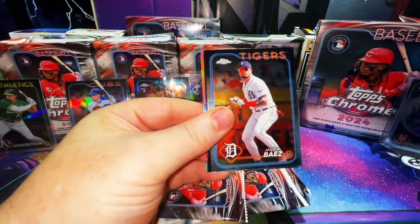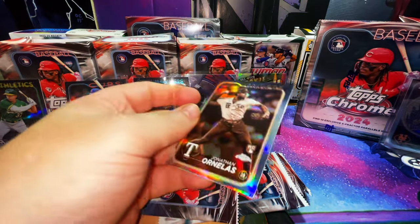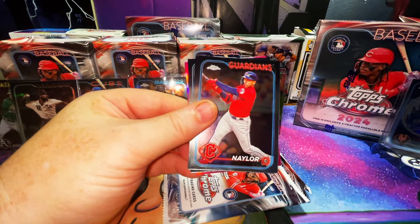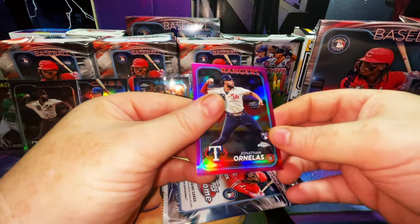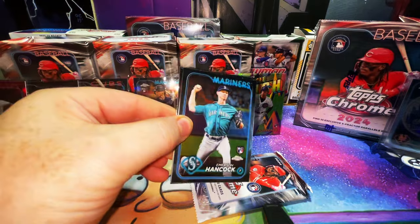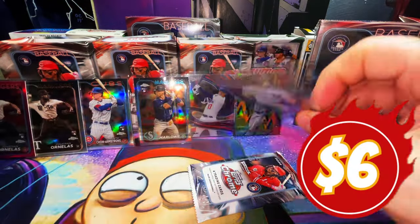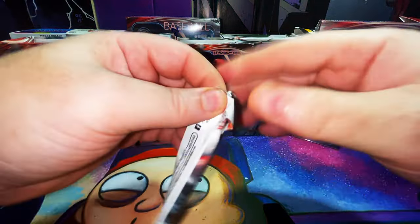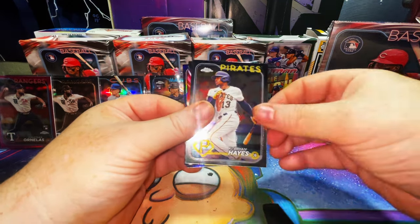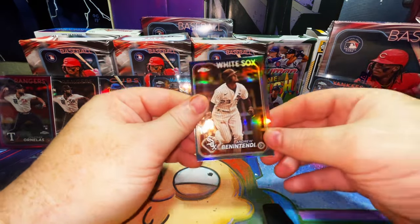Orion Kerkering rookie card, Machado — Dodger killer — Aaron Nola, and a Trea Turner. Javi Baez, Hizzo, All-Etch with Christian Yelich, and a Jonathan Ornelas sepia rookie card. Chris Murphy rookie card, Bo Naylor, Chris Sale, Max Scherzer, and another Jonathan Ornelas — this one's a pink refractor. Emerson Hancock rookie card, Sal Frelick rookie card, Lane Thomas, and a Jason Dominguez refractor — let's go! Last pack of the blasters: Gunnar Henderson — that's for the buyback — Kaitici Key, Gunnar Henderson Future Stars — that's a nice looking Future Star — and Andrew Benitendi sepia.